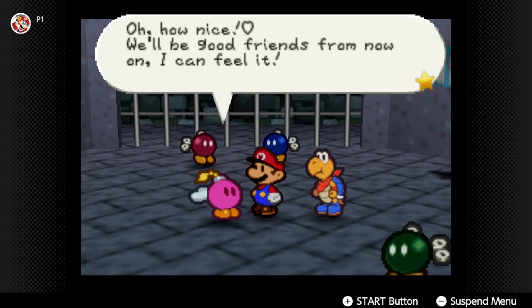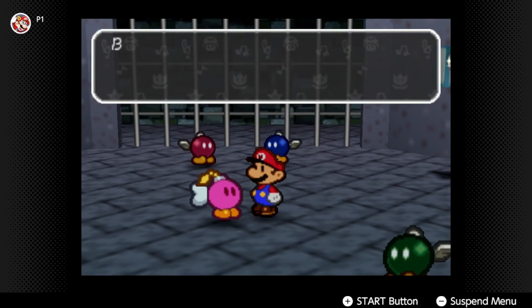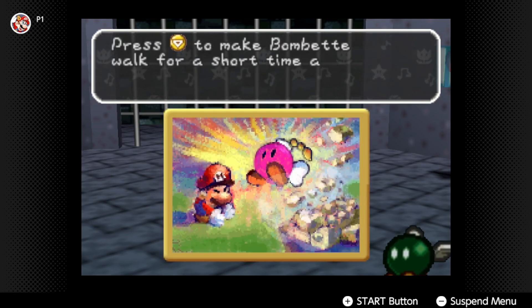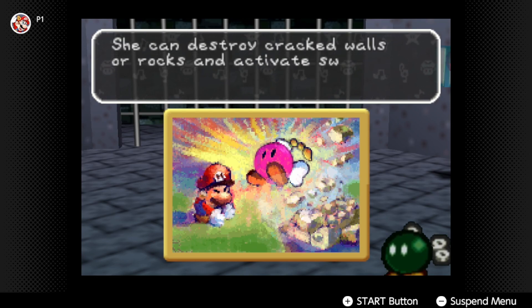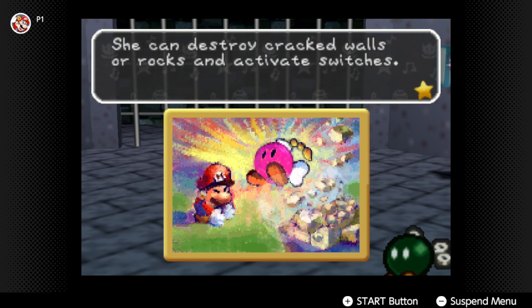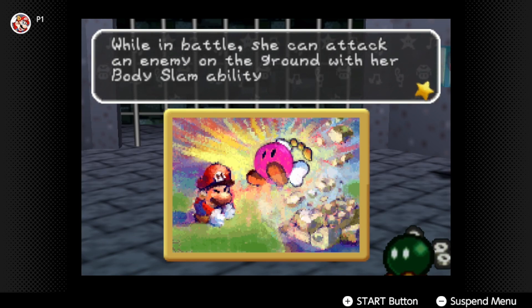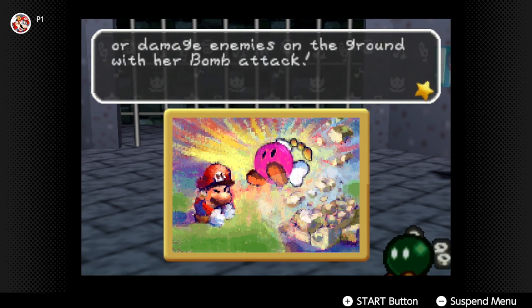We'll be good friends from now on — I can feel it. We'll make a super team, Mario. Bombette joins the party. Press C-down to make Bombette walk for a short time and then explode. You can actually trigger it early if you press it again the moment you want her to blow up. She can destroy cracked walls or rocks and activate switches. While in battle, she can attack enemies with her body slam ability or damage enemies with her bomb attack.